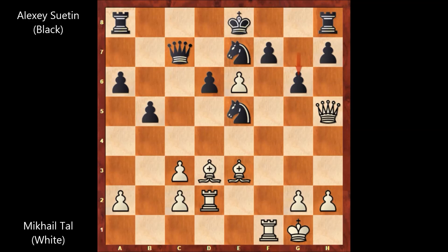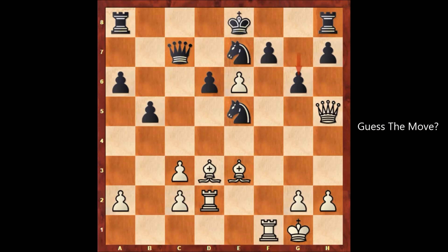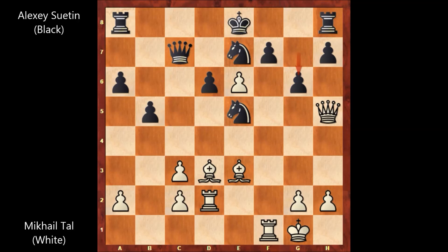The queen is under attack. Can you guess the next move of Mikhail Tal? Maybe defending the queen — that move comes to mind — or maybe capturing the f pawn with check, gaining some time. But that is not the style of Mikhail Tal. As you know, Mikhail Tal likes to play aggressively and sacrifice his pieces. In this position, Mikhail Tal played queen takes on e5.